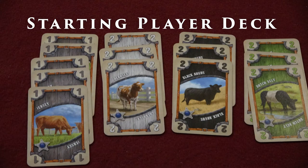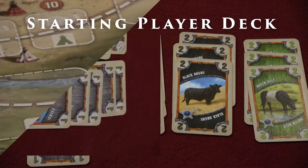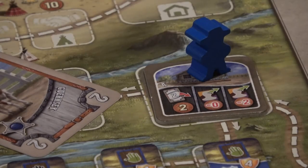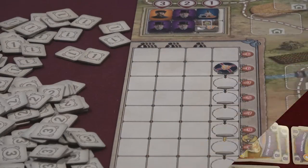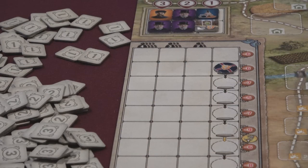Player decks represent the cattle in your herd. Each player starts with an identical deck of starter steers, marked with sheriff stars in their color. These cattle aren't very good, but they can be spent at various buildings along the trail to get money you need to improve. The other steers are shuffled into a deck that is used to populate the cattle market at the start of the game and repopulate it at two additional times during the game.